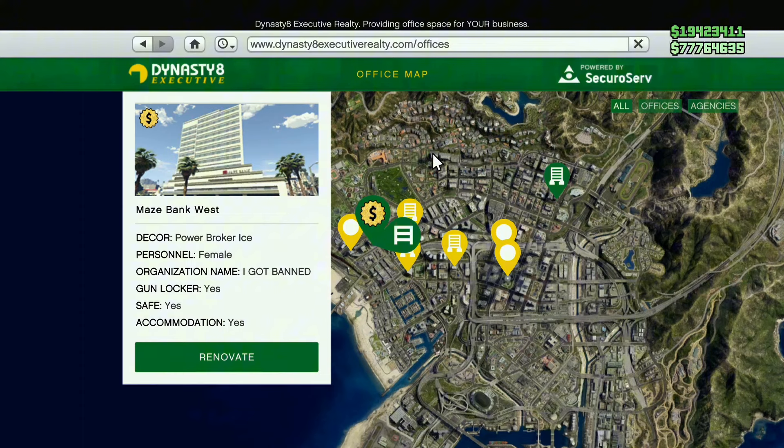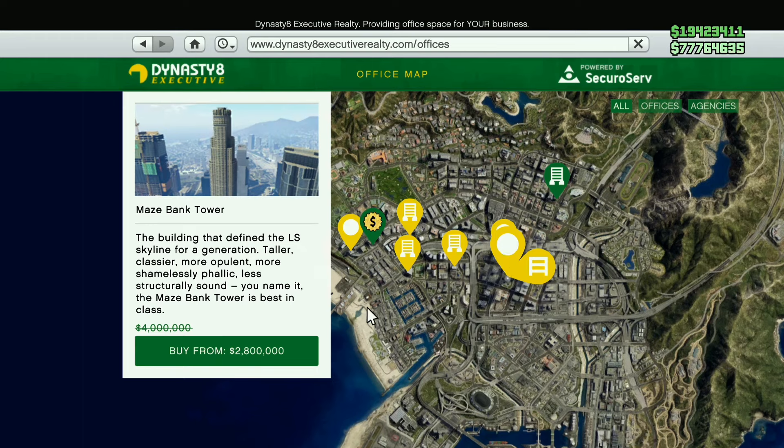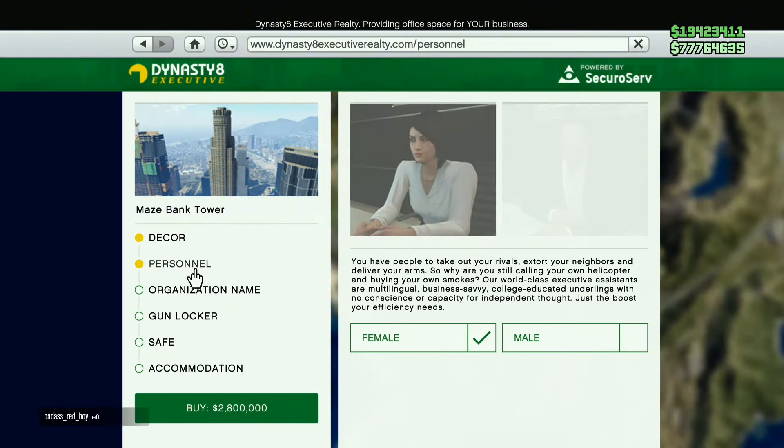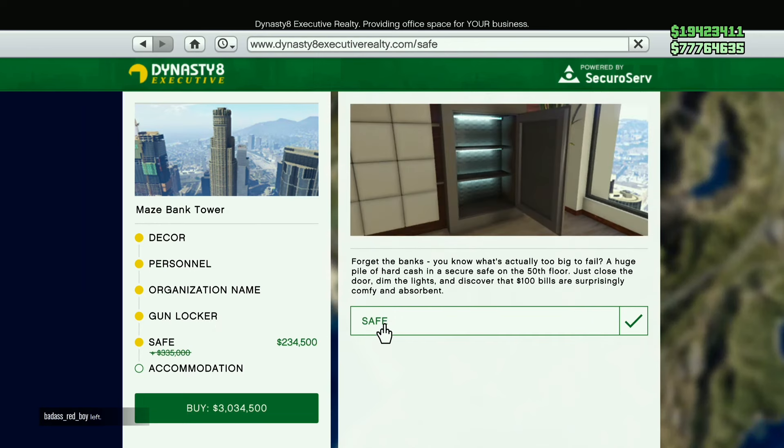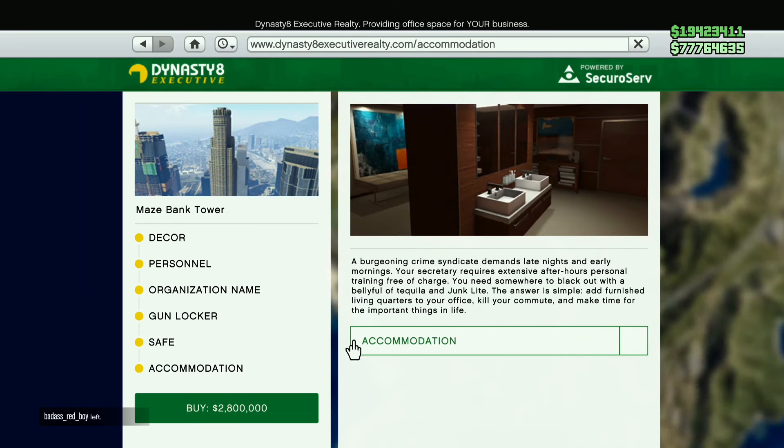We have double money for the CEO business this week in GTA Online, as well as discounts on CEO office buildings. The Maze Bank Tower, for example, is no longer 4 million — it's now 2.8 million. If you still need an office building, you can upgrade it however you want, adding a gun locker or a safe, but the best thing to get is the accommodations.